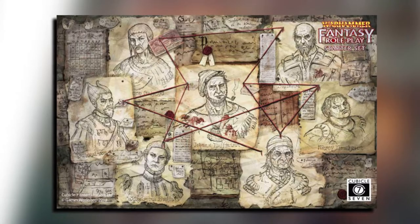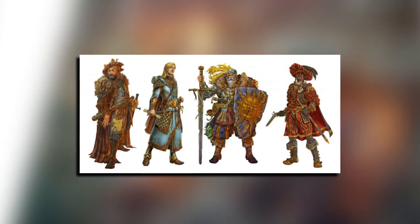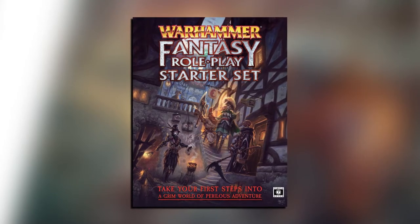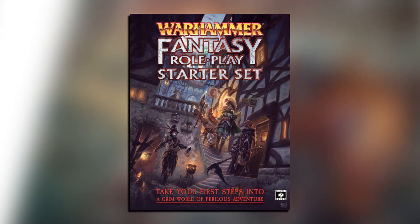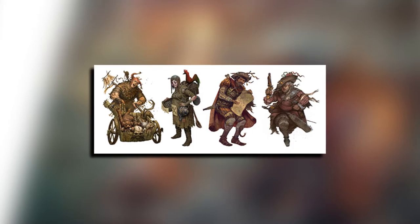With over a hundred pages of adventures, rules and setting, as well as maps, handouts, custom dice from Q Workshop, advantage tokens, rules references, ready-made characters, a simple GM screen, and more, this box set is the perfect starting point for anyone interested in Warhammer Fantasy Roleplay.